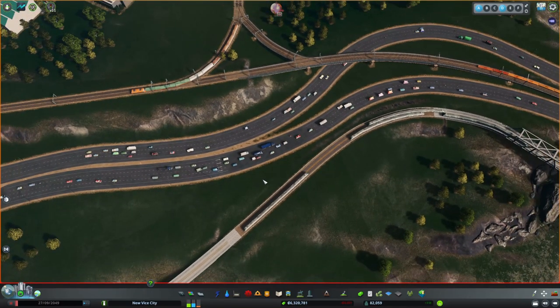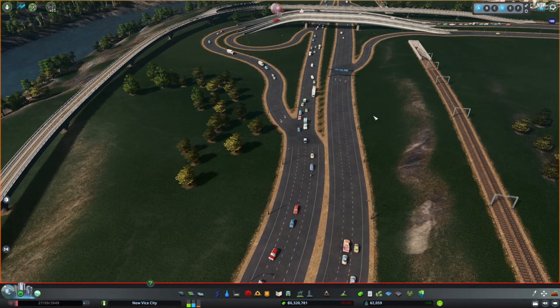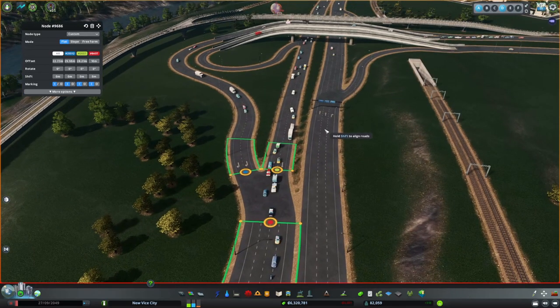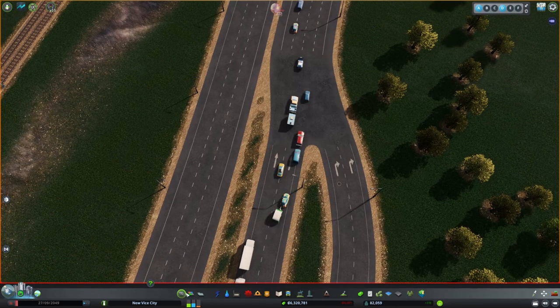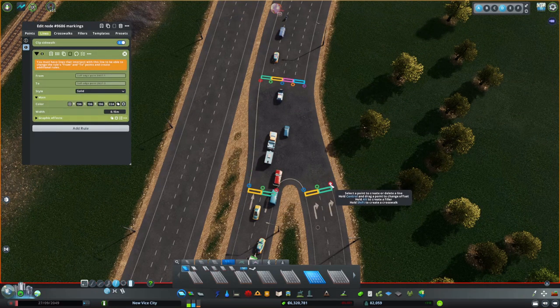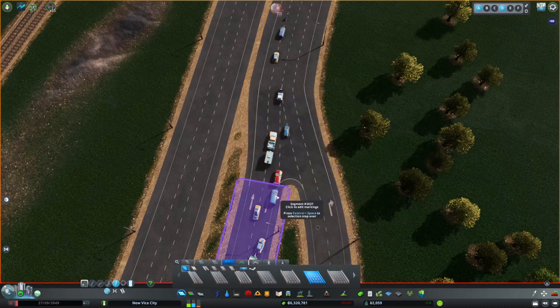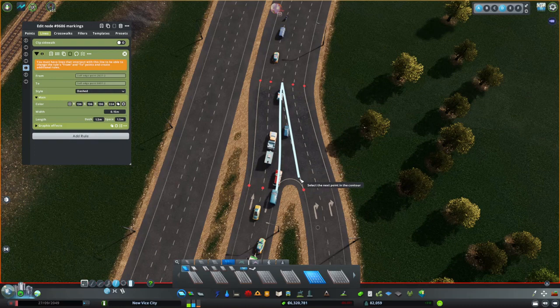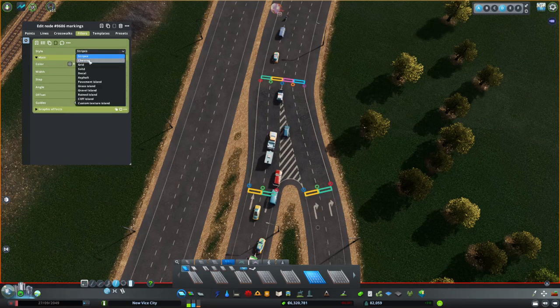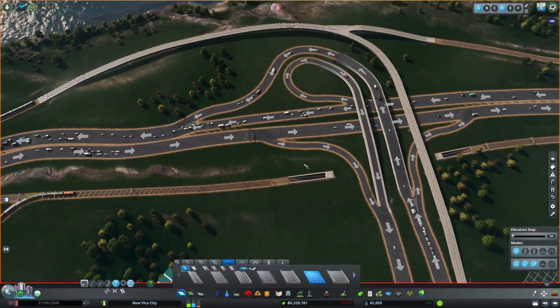That should be enough room, and I can mark that with the Lane/Intersection Marking tool again - enough room to give them space to merge. Let's square this up too and back to the marking tool. So this lane will go there, this lane will go there, and these two lanes will go to the left - so now everyone has a lane they can go to. Let's fill this up with chevrons - oh, it's already in the right direction, cool.